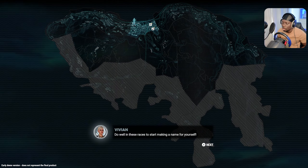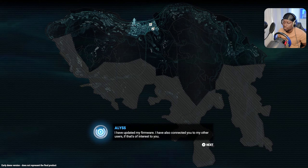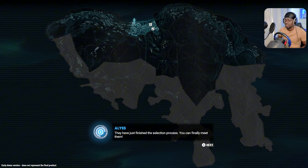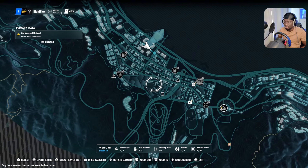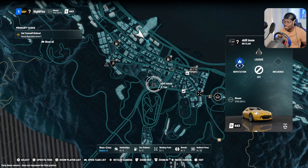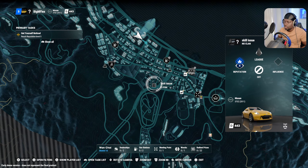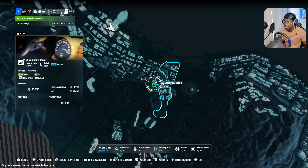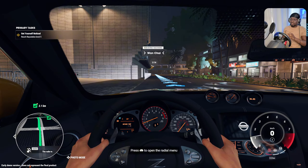All the races are grouped around meeting points, which makes it easier to meet other participants. Do well in these races to start making a name for yourself — you're gonna know who I am! I've updated my firmware. Oh look — a Lamborghini dealership right there! We don't want that yet, we don't got the money. Skill issue. Let's go check out these races.